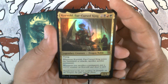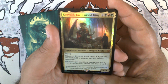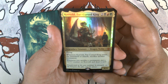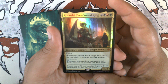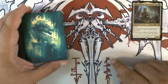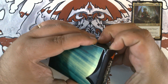The main Brawl commander is Korvold, Fae-Cursed King. Two black, red, and a green for a 4/4 legendary dragon noble with flying. When it enters the battlefield or attacks, sacrifice another permanent. Whenever you sacrifice a permanent, put a +1/+1 counter on Korvold and draw a card. Very powerful with sacrifice synergies, which there were quite a few of, especially with food, around this time.